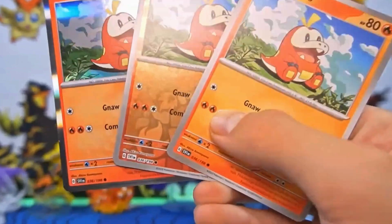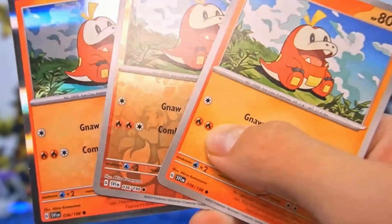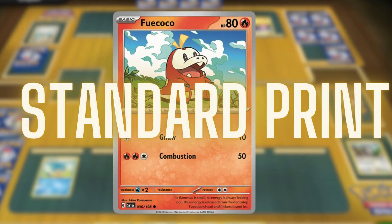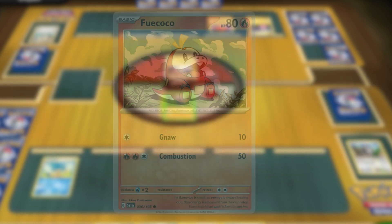Here we have identical cards, each marked with a circle, indicating they are common. However, subtle differences are apparent. For instance, this first card is a standard print common Pokemon card, and may not be particularly flashy, but it's a staple for collectors.